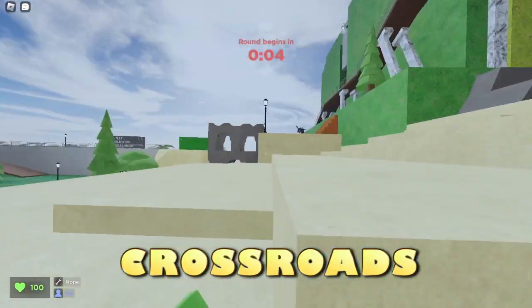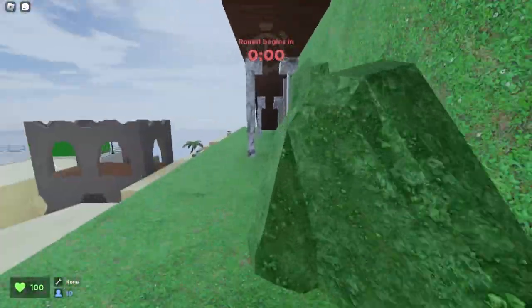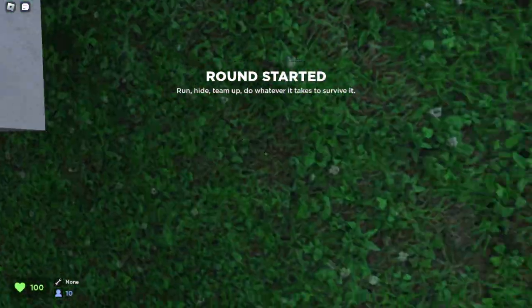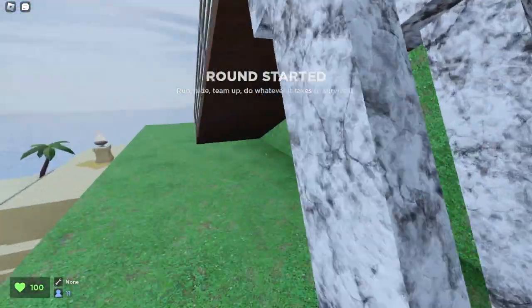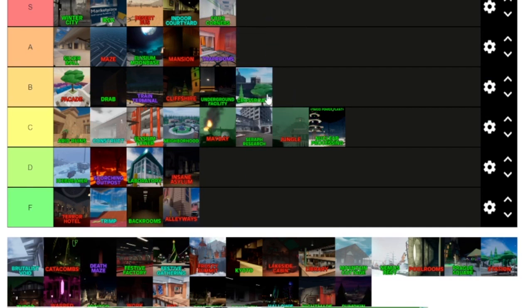Now we're on Crossroads. This is a Roblox classic remade in Evade — it's also in another game, and both games are really awesome. This is obviously going to be a really well-ranked map. Crossroads is overall not a bad map, so I'll give this a B tier.